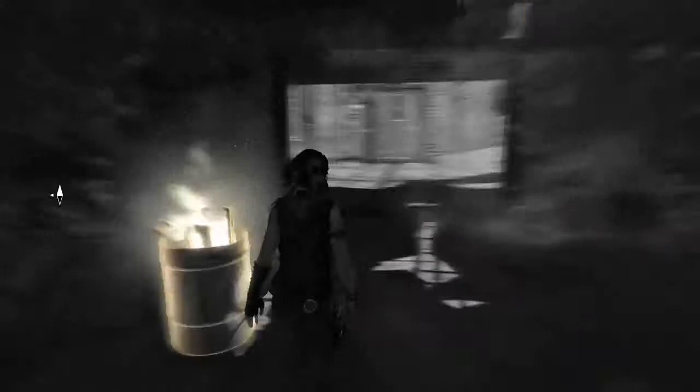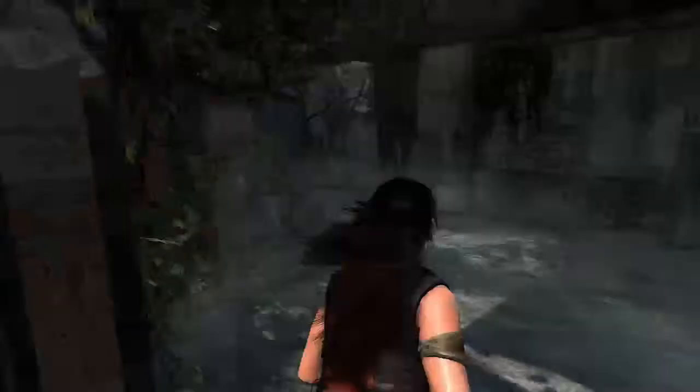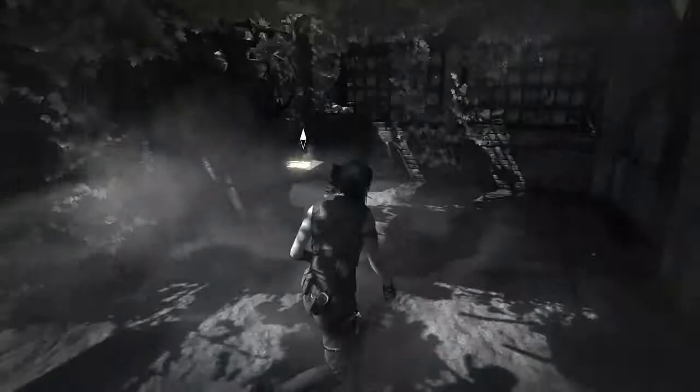Let's go ahead and open this door up. I feel something in this place, something I haven't felt since I was a child — when my father would go insane with rage I would hide with my brother, and he would tell me the tale of Panilla. I remember feeling the ocean calling to me, wanting to escape, to give myself to the Silent Sea. As I look at the reefs surrounding this beach I feel that urge again — I see Panilla's green seaweed hair woven among the wreckage, I feel her tears in the spray of the waves. Lara is right. This island is cursed. There is a rage here that will never let us go. If the worst happens and I'm the last one standing, I will let Panilla take me and swim away to join my brother in the waves.